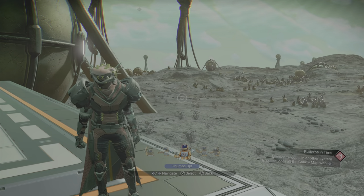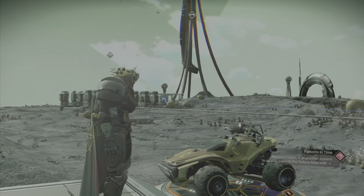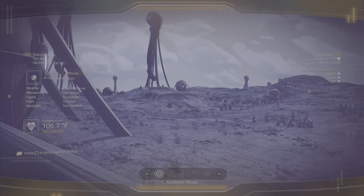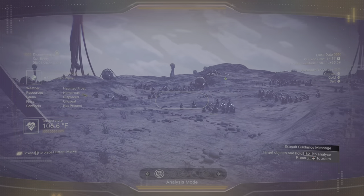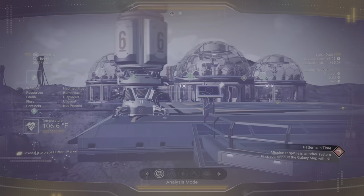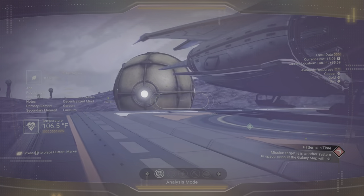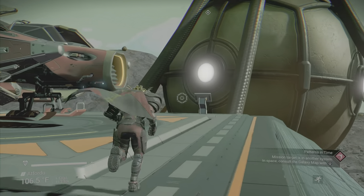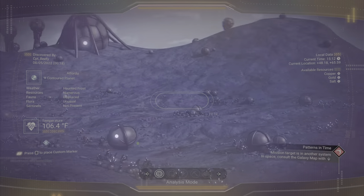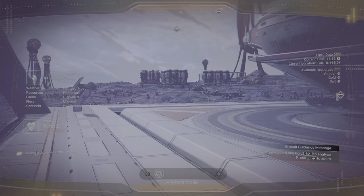Our first stop is going to be to locate some hexaberrys. The easiest way to find these is to locate one of these glitch planets — there are several different types in the game, and they're easy enough to find. They always have these weird exotic biomes on them. They generally don't have much you can harvest other than maybe gold, silver, cobalt, salt, or sodium. So we look around for the plant and see what we can find.